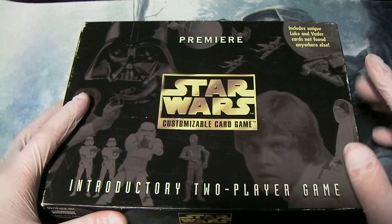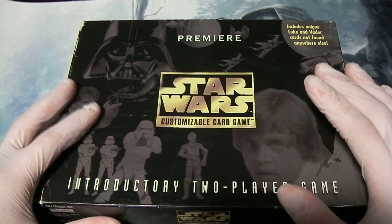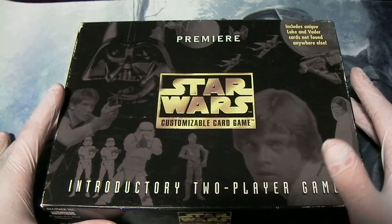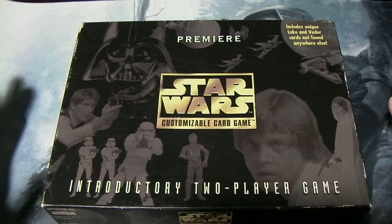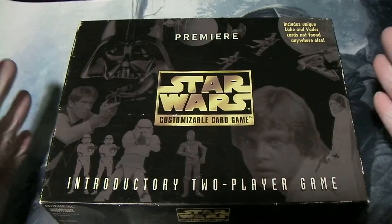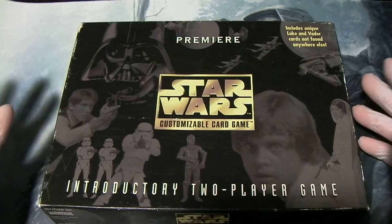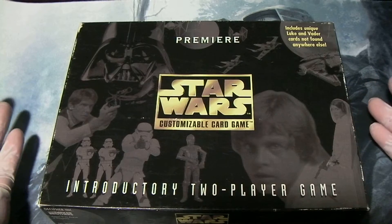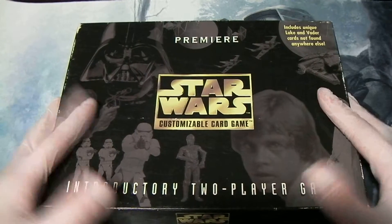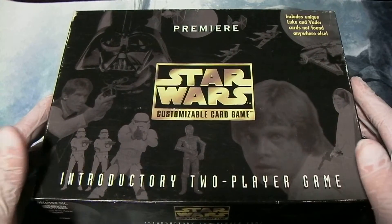I have the pre-constructed starter decks from Death Star 2 all sleeved up and put in my binder, and the one from the Empire Strikes Back 2-player game put in my binder, but somehow I did not find out until very recently that this actually came with pre-constructed decks as well. I thought it had some premium cards and a bunch of random Premier White Border cards, but it turns out these are actually pre-constructed, so I'm going to find out what they are today.